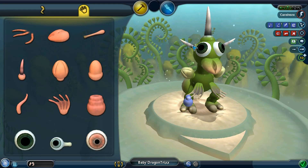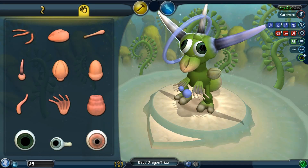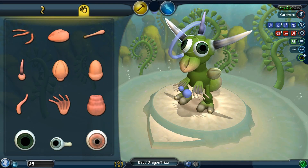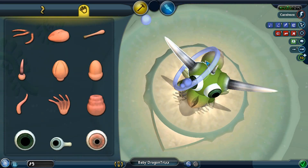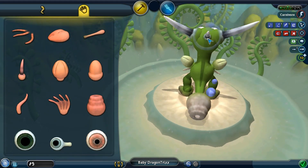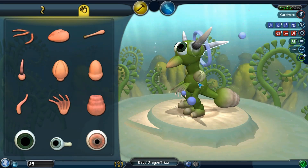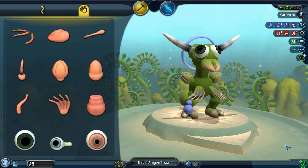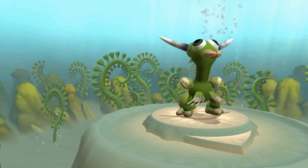I'm gonna get a second layer of spikes. There you go. What do you think of that? We could have like the big ones and then a teeny little one. Oh, let's have it go back. Or we could just make them all big, like so. There you go, that'll work. He looks a little satanic. That's fine though. On to land we go.